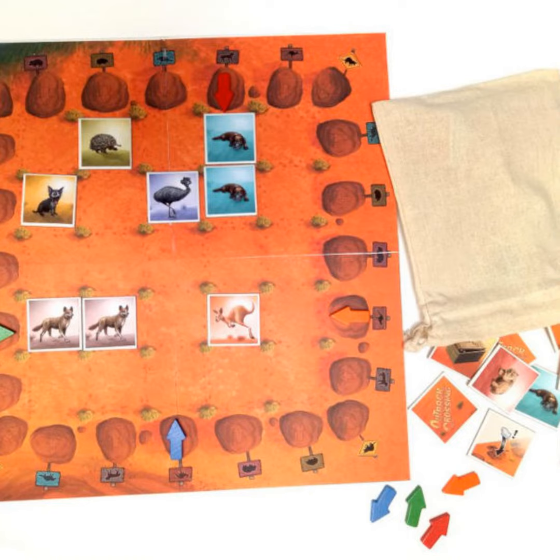Your aim is to place tiles so that you end up with pairs, triplets or more of the same animal in the same row, column or even diagonal to score lots of points. You can also score by placing one of each animal into a row, column or diagonal.